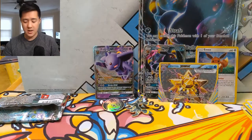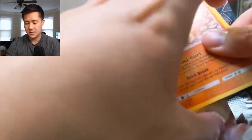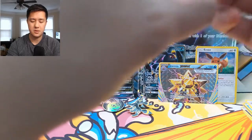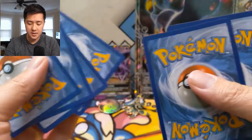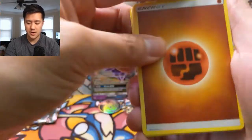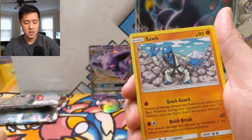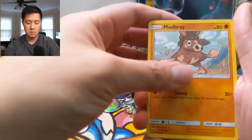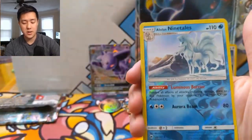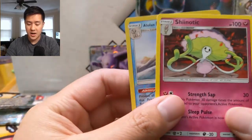On to our last pack for the video: Burning Shadows — everybody knows what we're looking for here. For the last pack, can we get our first ultra rare? We have Fighting Energy, Gloom, Escape Rope, Solrock, Salandit, Noibat, Stufful, Mudbray — ooh, Tinymo — and then a reverse Alolan Ninetails, pretty cool.